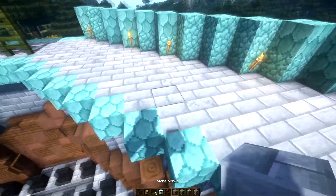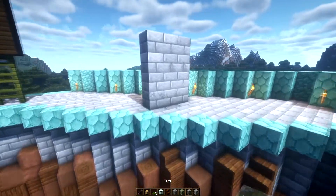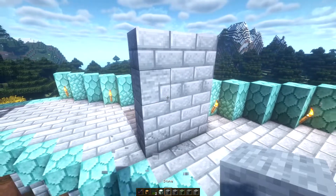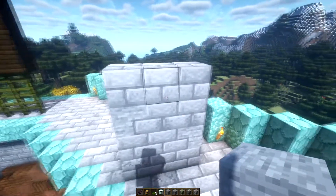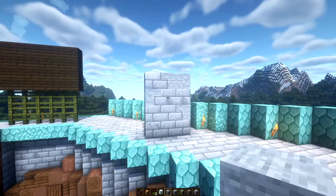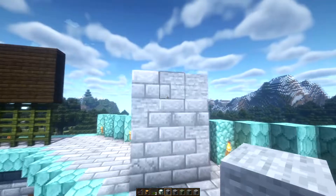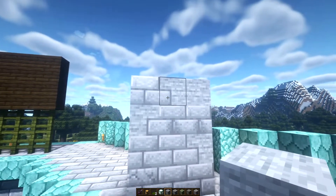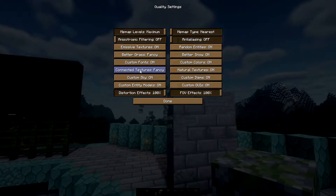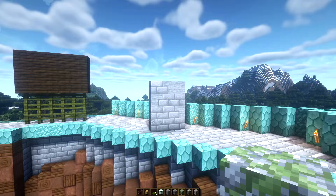I see a lot of people that like to build structures using a single block type and there's nothing wrong with that, but as a builder I've come to want to push my builds further by drawing in other blocks. By adding just a little bit of stone into this brick stone wall, I've added a little bit of texture variation which pushes the design. In this texture pack especially, you get connected textures which really helps push your builds further - those are always nice to have.